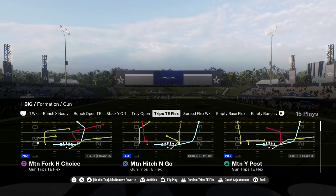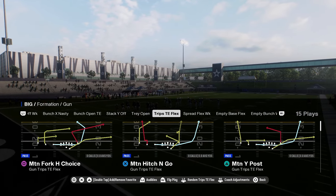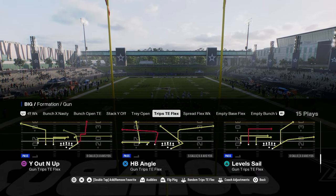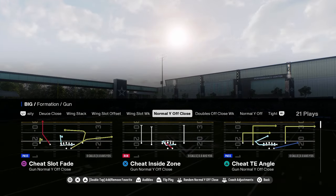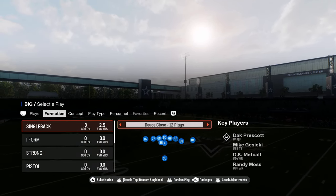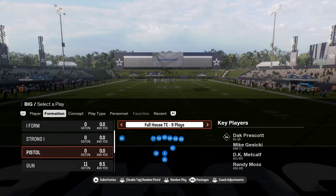It has motion hitch and go with a nice running back Texas route, motion wide post — probably the best or at least a top-five play in the game — motion for choice with a motion over post and a backside stick-and-go route, plus an RPO. You also have mix-in formations like doubles off close week with RPO read bubble, under center stuff, and ace double wing. In general, this is one of the best playbooks in Madden 25.